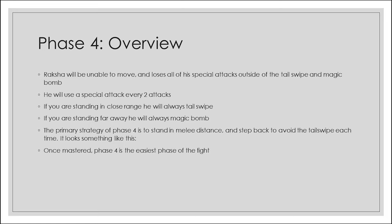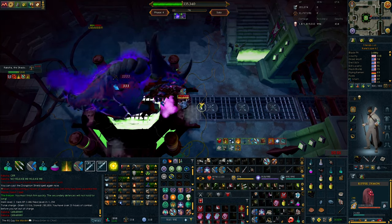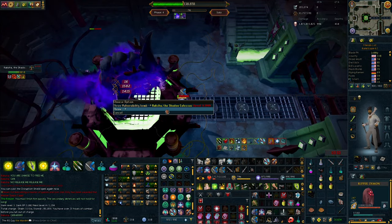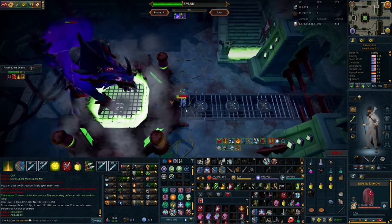Now let's look at phase 4. Raksha will be unable to move and loses all special attacks outside of the tail swipe and magic bomb. He uses a special attack every two auto attacks. If you're in close range he will always tail swipe; if you're far away he will always use a magic bomb. The primary strategy for phase 4 is to stand in melee distance and step back to avoid the tail swipe each time. Take your two auto attacks, step back to block the tail swipe, then move back in. Once mastered, phase 4 should be easier than every other phase of the fight.